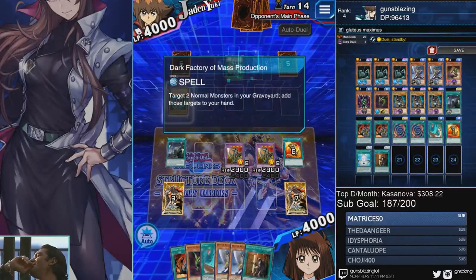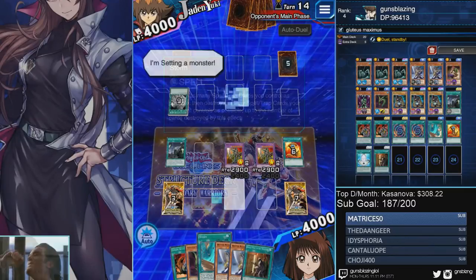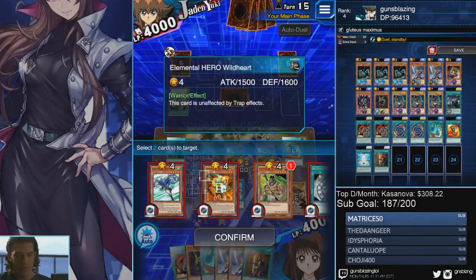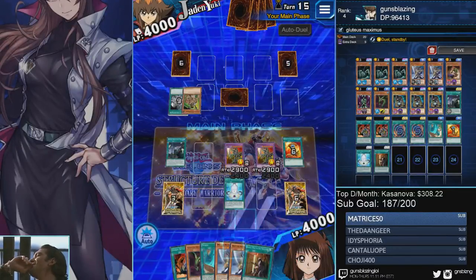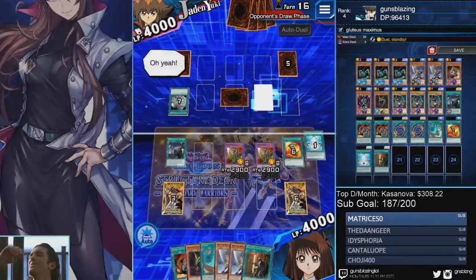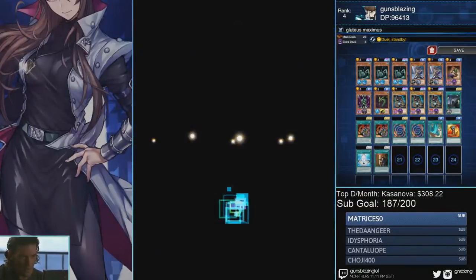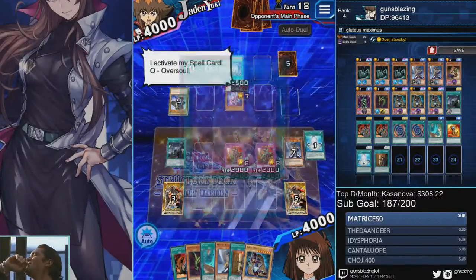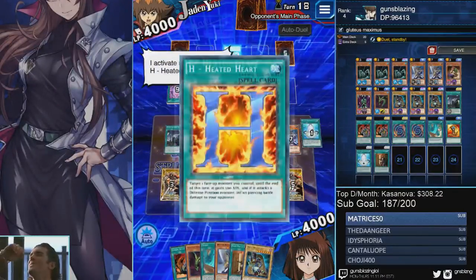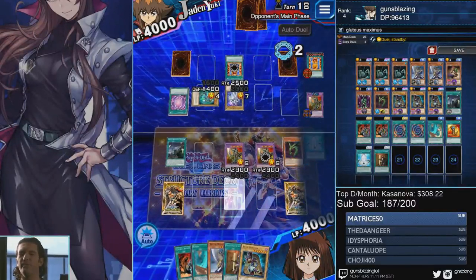Dark Factory — I'll pretty much let that slide. I can negate it if I want because I just have so much negate fodder. My Storm isn't even needed anymore. Pot of Avarice — go ahead and return his cards to his deck, preferably monsters. Oversoul is fine too. I don't want to return Stratos or Blazeman because they both thin out his deck. I'm getting lazy to attack now — just want to get this farm done ASAP.